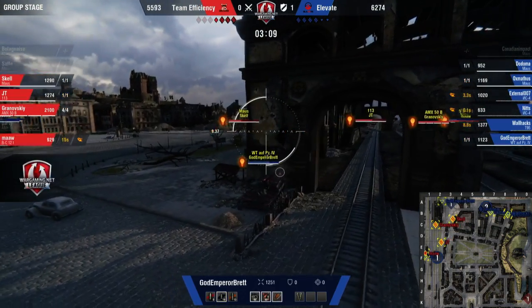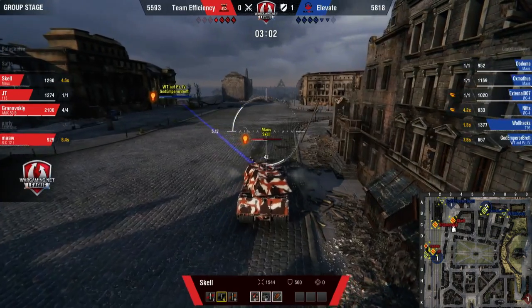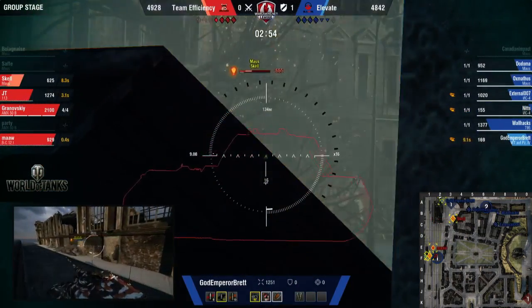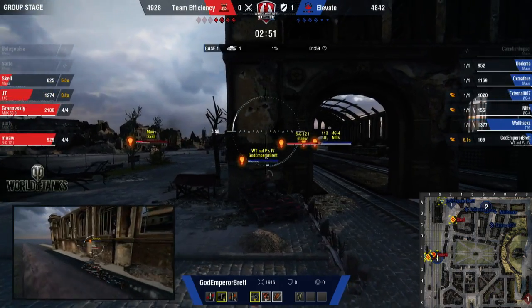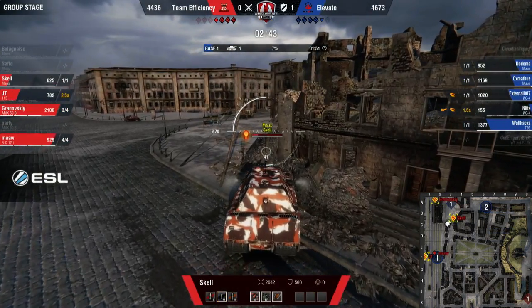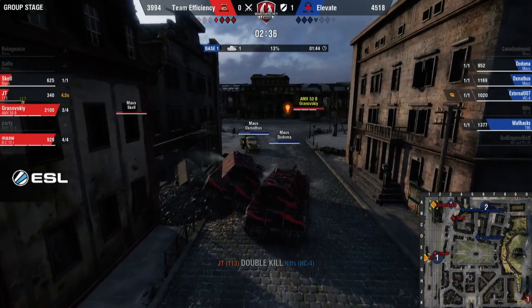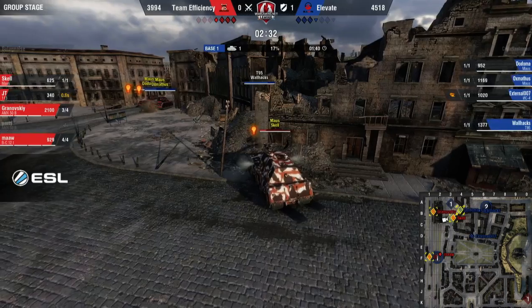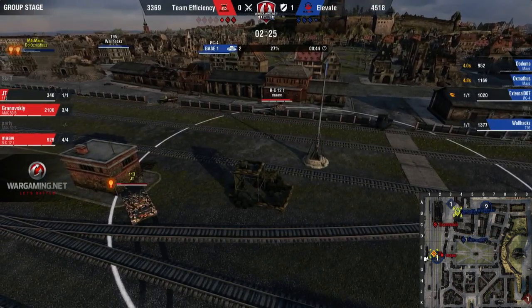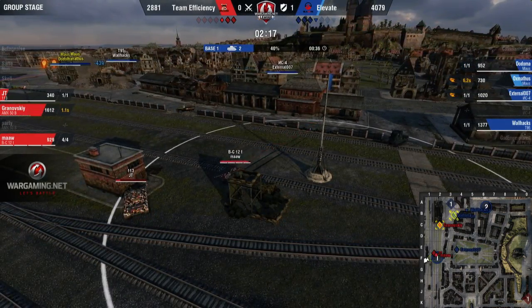Holding up four tanks, but Walhax will probably finish him. Safa should probably have gone on the side of that T95. They've lost Partey, they've lost Bolognese as well. These positions from Elevate are very hard to counter, but they're doing an okay job so far. They need to kill Nitz, and then the game will just about be even. God Emperor Brett will try to do what he can. Ricochet right in there from God Emperor Brett. It's four guns to six. Nitz one more hit and he's going to go down. Skel takes a hit there trading with God Emperor Brett. Maw and JT trying to get Nitz down, but JT takes another hit as Gronowski gets a kill on God Emperor Brett. Skel now holding this corner. Externals coming down the bottom — everyone else from Elevate is going in at the top. Granovski needs to get into position to cover that Maus, but Skel is too far forward and gets taken down.